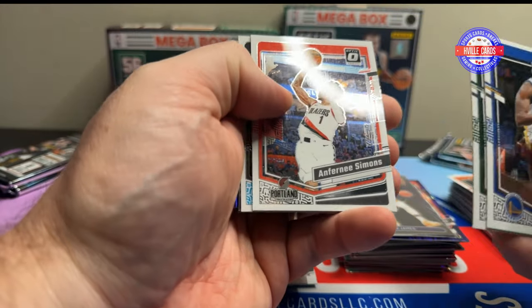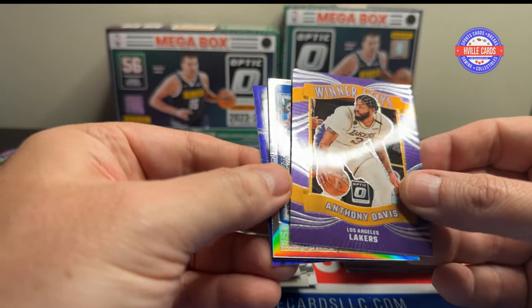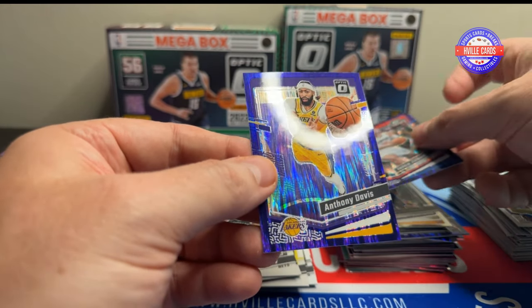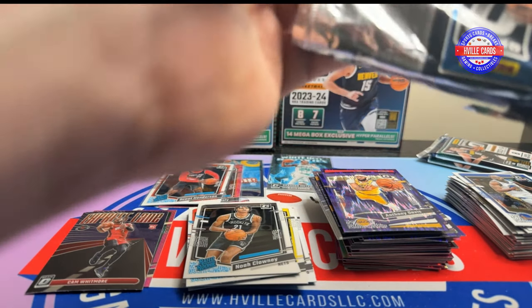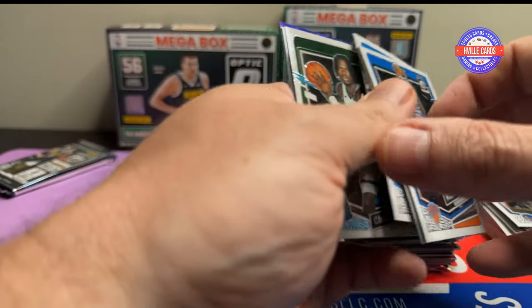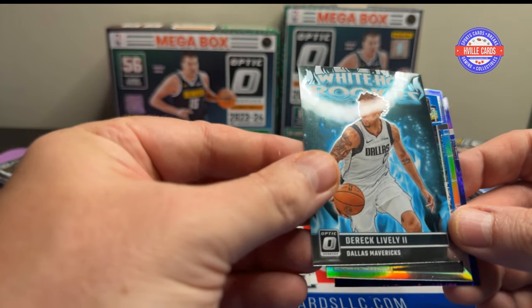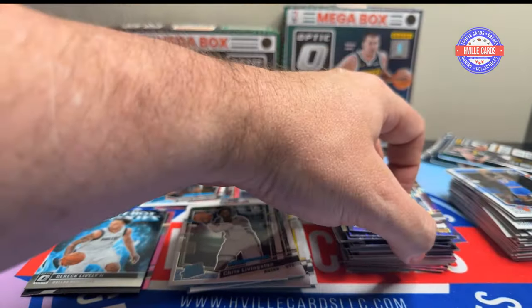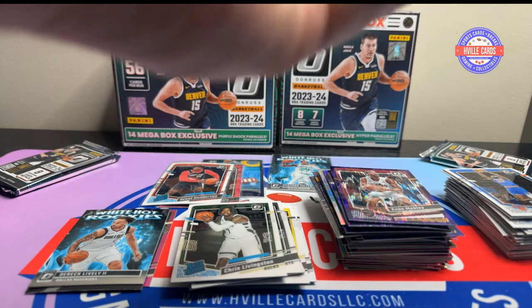We got Draymond, Brooke Lopez, Anthony Simmons. Got a Noah Clowney, Anthony Davis Winner Stays, Gary Payton on the hollow, Avika Zubac on the Purple Shock, and an AD on the Purple Shock. We are just not getting anything good on the Purple Shock — really, we didn't get anything on the hypers either. Mitchell Robinson, Braun and Ivy. Got a Chris Livingston rated rookie, Derek Lively White Hot Rookies, Jonathan Isaac hollow, Evan Mobley Purple Shock, Devin Vassell Purple Shock. That is bad — come on, give me a Wemby, make it all better.